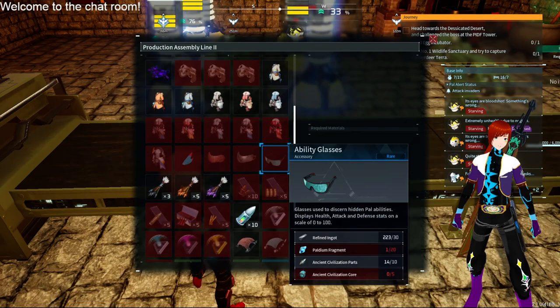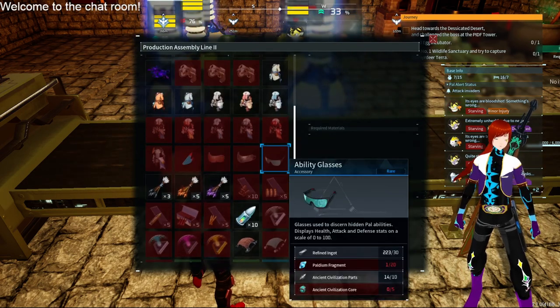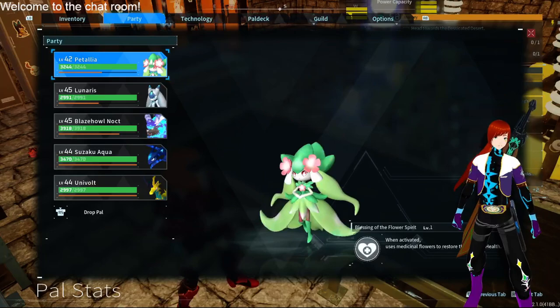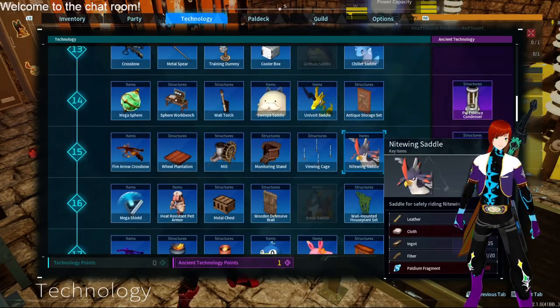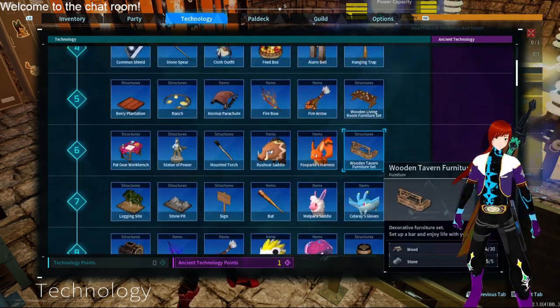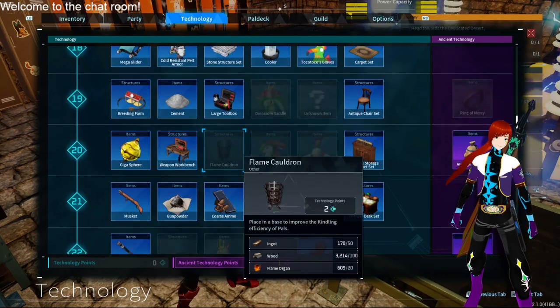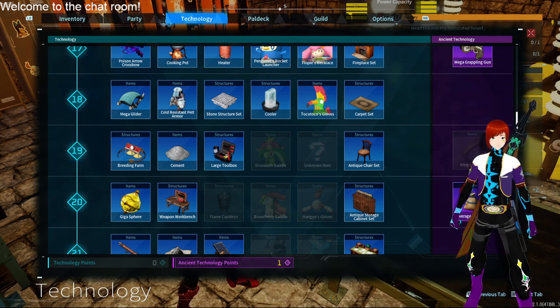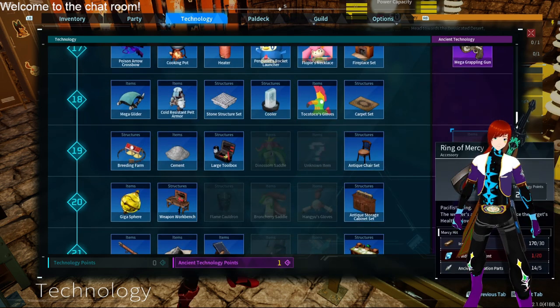My VTuber model is just running - I love it. I recently unlocked the ability glasses. We need to get some palladium fragments and ancient civilization cores. Where do we get those? I didn't even realize we needed to get those. Is there a way to craft them? There's a new item - let's go over the new stuff they added recently. We got the Ring of Mercy, which allows your Pal when attacking another Pal to leave them with one HP so you can catch them easier.